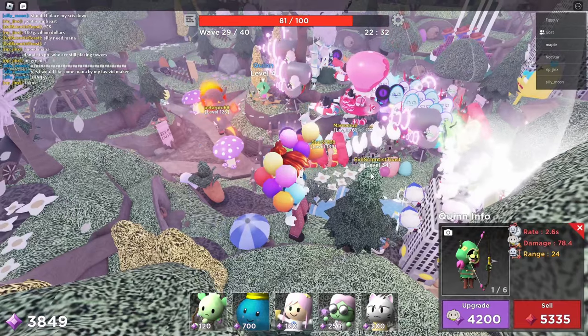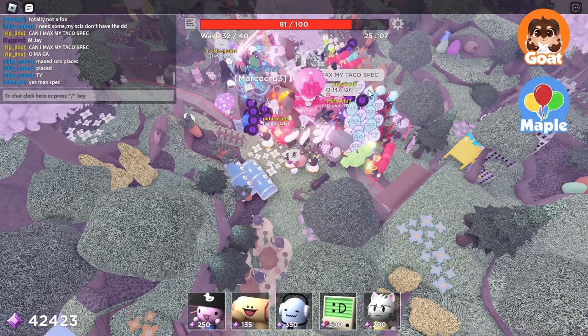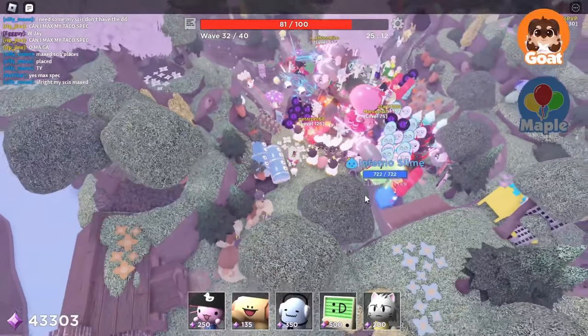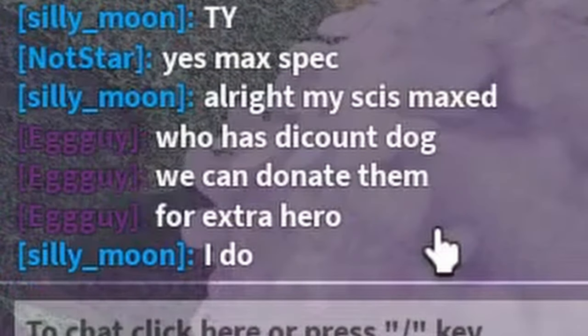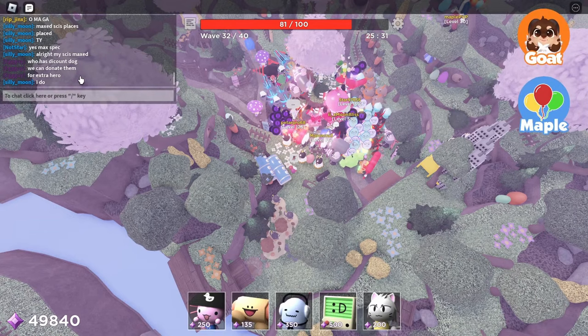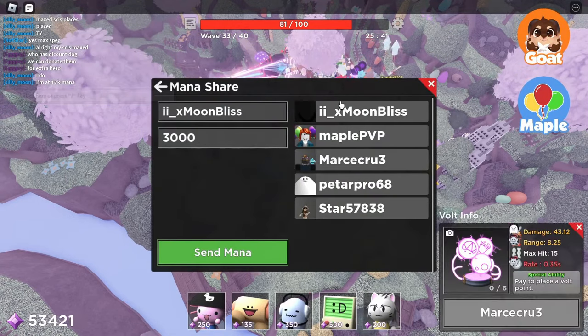I think Quinns do more DPS than Vokas, right? Quinns do more DPS than Vokas — I think so. I think we're all good on mana. Who has Discount Dog? We can donate them for extra hero. You're right. I do — I'm at 17k. Say less, I will give you all my money!